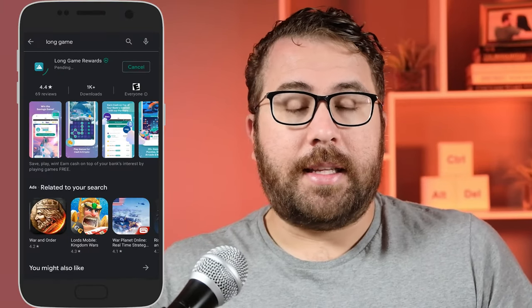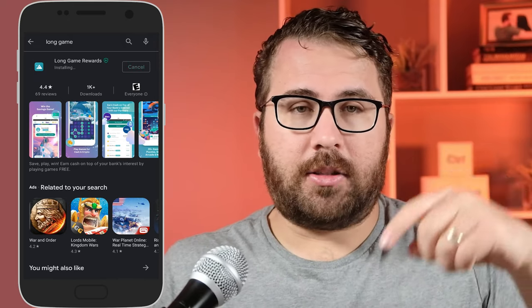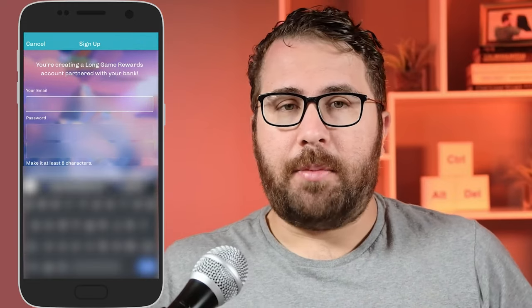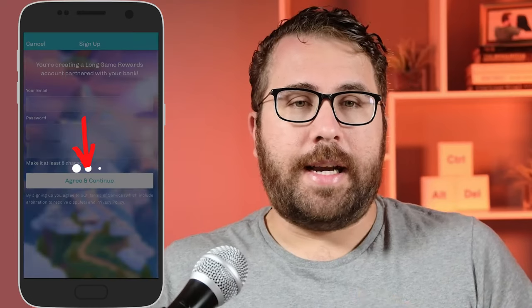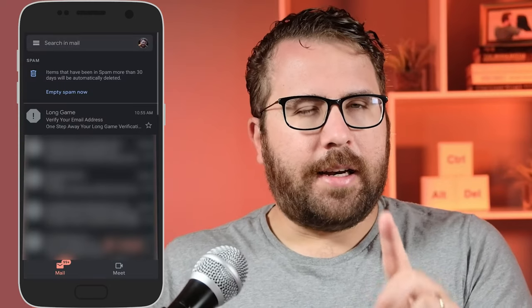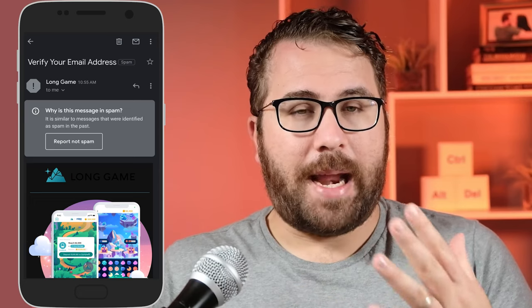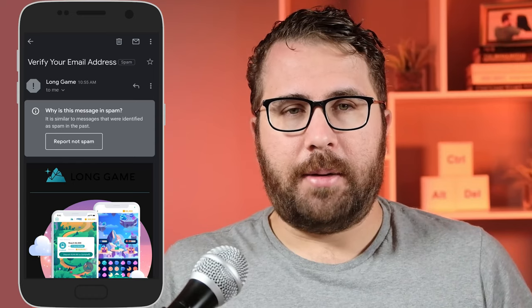You can download Long Game Savings in the App Store or the Google Play Store. I'd be thrilled if you used my link in the description. Installation is very easy — after it installs and you open it up, you create your account with your email address and set a password, click agree and continue, then Long Game sends you a six-digit verification code to your email. My verification code email actually went to my spam folder, so be sure to check your spam folder if you don't see the confirmation email in your inbox.